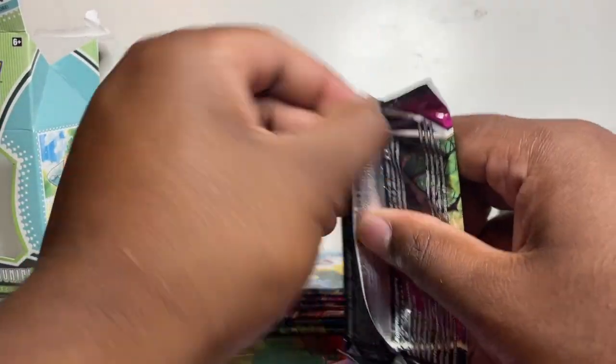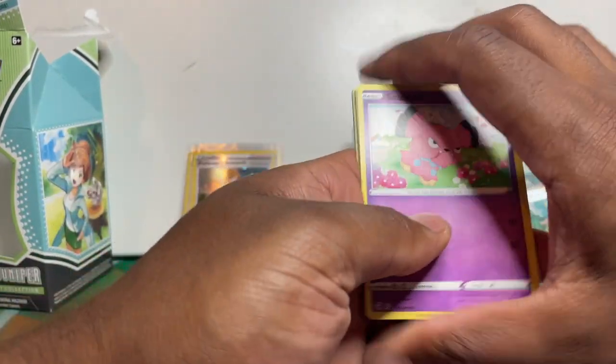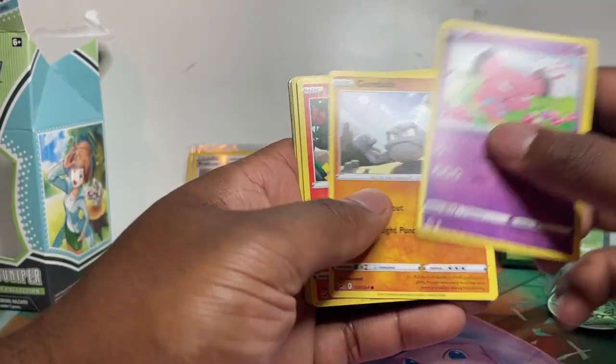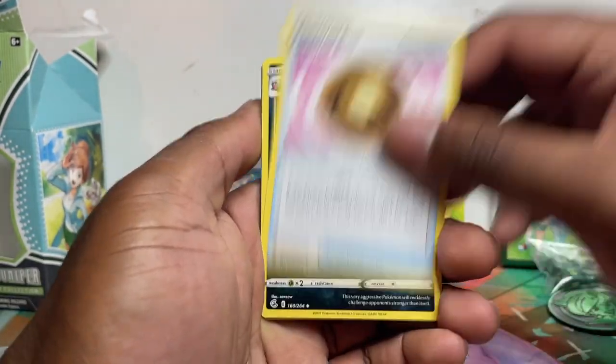If you're going to a tournament and you need sleeves, a deck box, all these bits and bobs, this is definitely what you need, plus you're getting a playable card. Let's get into the pack opening. Hopefully that was informative. Just the one box opening today, and if the video is quite short I've got some Astral Radiance booster boxes next to me — we'll open some packs up at the end.